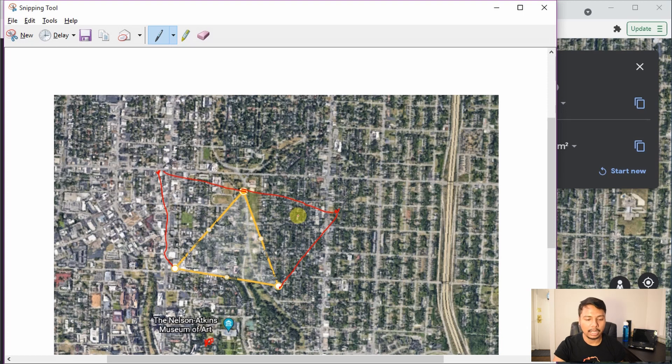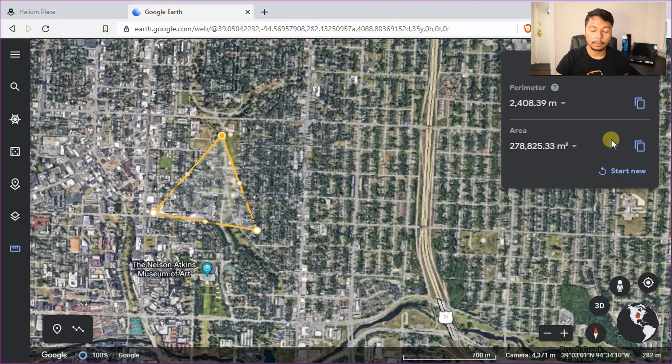If there are already some Hotspots in your area, again the new Hotspot should be placed to complete a triangle at 800 meters. It might not be convenient because it may not match your home or a relative's home, but placing them too close is not beneficial — your reward scale will go down and witnesses may become invalid. In that case, it may be best to host somebody and share a percentage of earnings. The goal is to provide larger coverage. If you already have some Hotspots nearby, helium.place is a better tool for deciding where to place your next one.